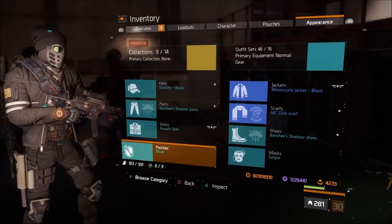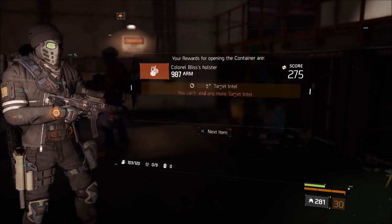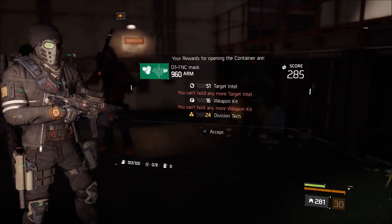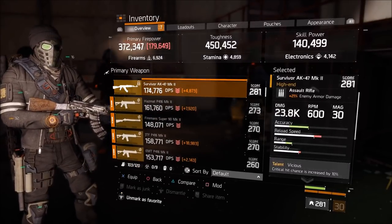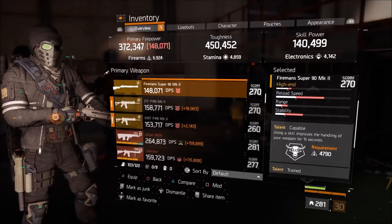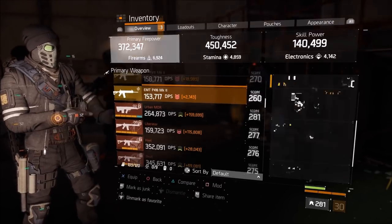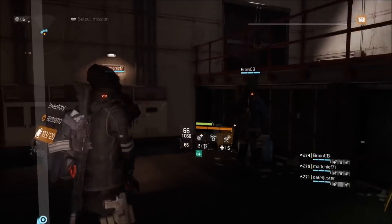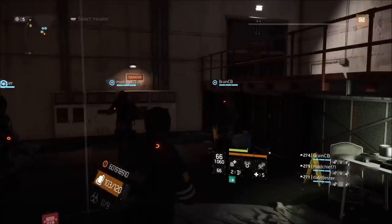A lot of people were disappointed with the rewards, but I wasn't - I thought it was pretty cool and something completely different for The Division. I hope they give us more little quest lines like this, especially with the weapons, and if you get an exotic or a piece of classified gear you needed, even better. I hope this guide was helpful - let me know if you have questions in the comments below, drop a like if it helped, and a huge thank you to the team for helping put this together. I'll see you soon in the next video.